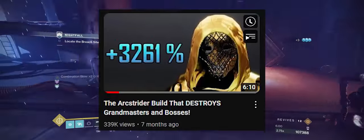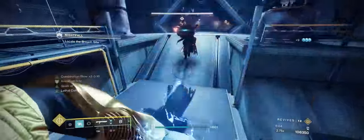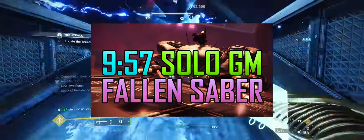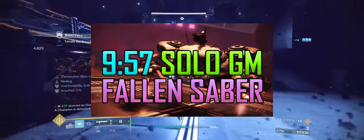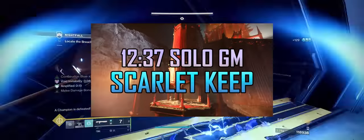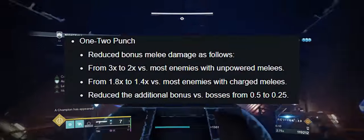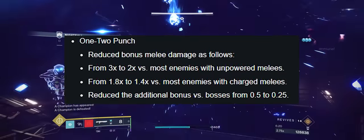Back in October 2022, I posted a video outlining an Arcstrider build that I used to annihilate Grandmaster Nightfalls, including a 9 minute and 57 second solo GM Fallen Saber and a 1237 Scarlet Key. In Season 20, Bungie nerfed 1-2 Punch quite heavily, which made this build much less potent.